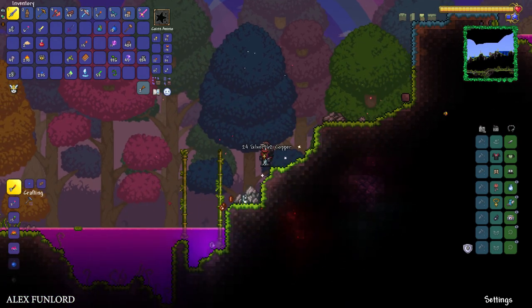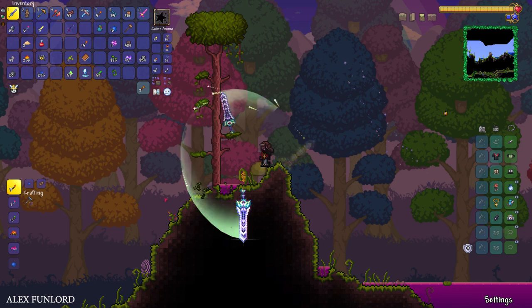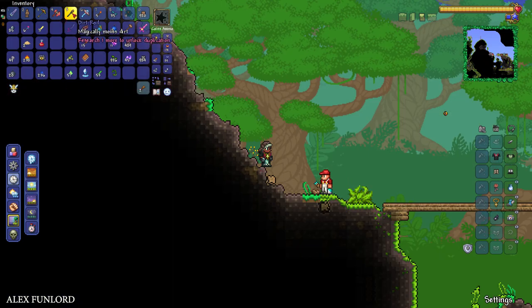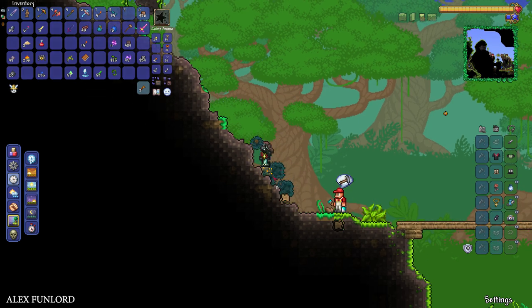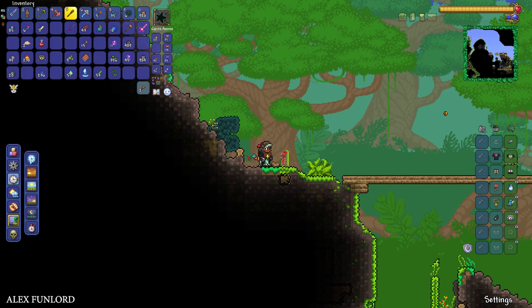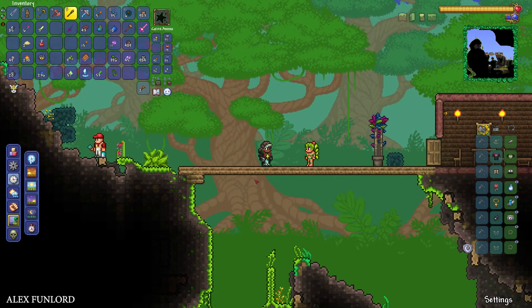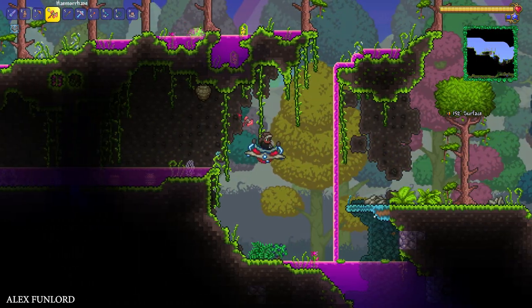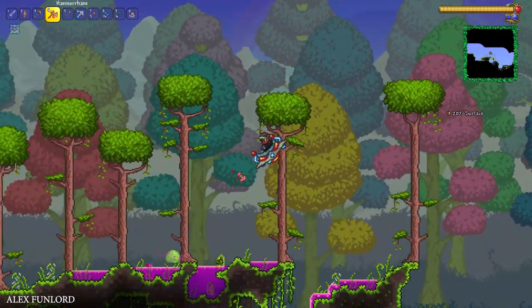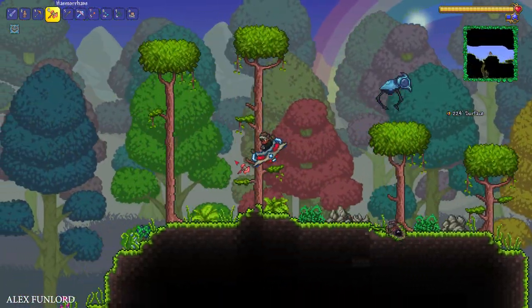When you place this plant it can level up the process, because it is a very long story. I already waited four or five hours of real time, and as you can see only this Hallow conversion only changed the water and only the background — nothing more. At this moment I still have Jungle trees, Jungle mobs, and so on, and I want full conversion.